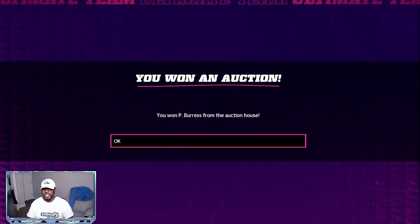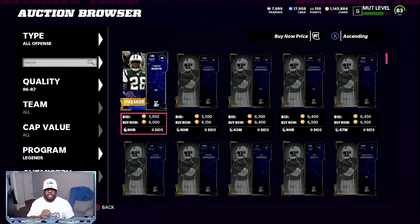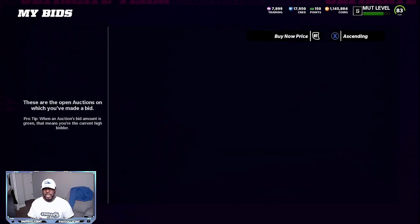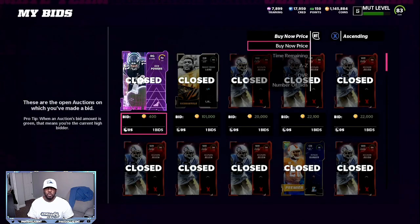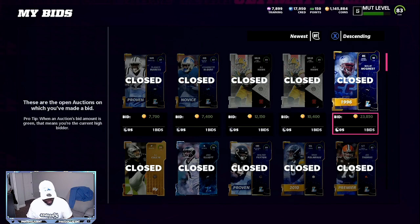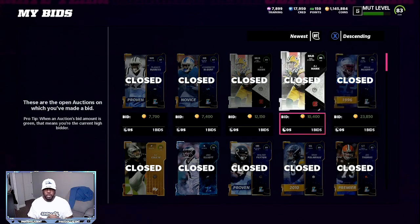We're going to grab this last 87 overall for 7,700 coins and then tally up how much I spent. The more time you spend on the marketplace, the better snipes you'll find — you just have to be a little patient. So we have 23,000 for the 91, plus 10,000 and 12,000 for the two 89s, then 7,400 and 7,700 for the 87s. All total, I spent about 62,000 coins.